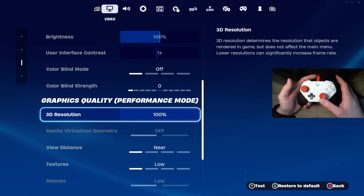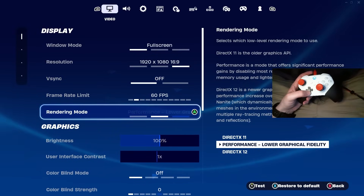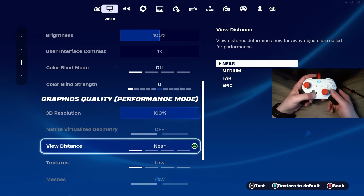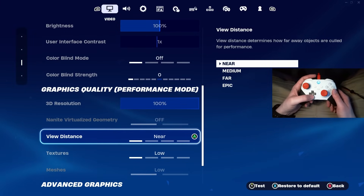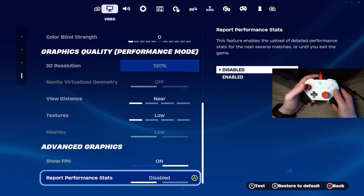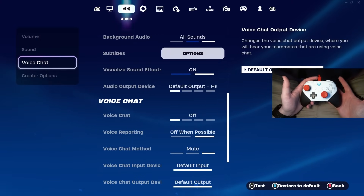Turning motion blur off will help your FPS and input delay on console a lot. I'm on performance mode so it won't show on my menu. For PC, come down here and turn view distance to near and textures to low. Then the last one — report performance stats — make sure you have this disabled.